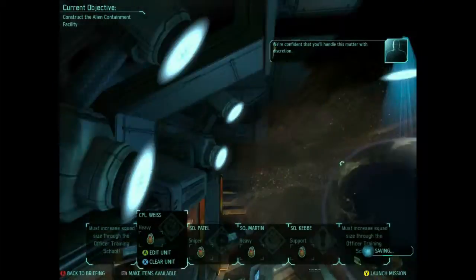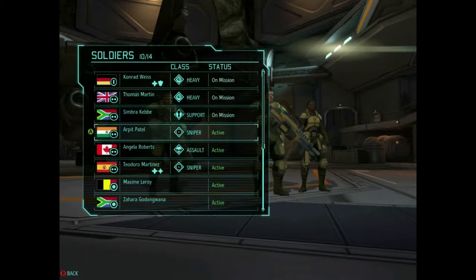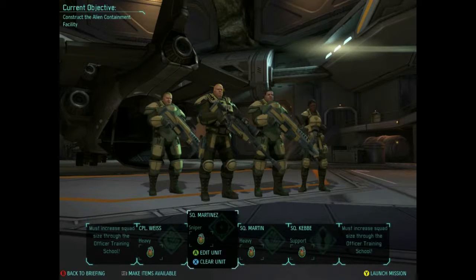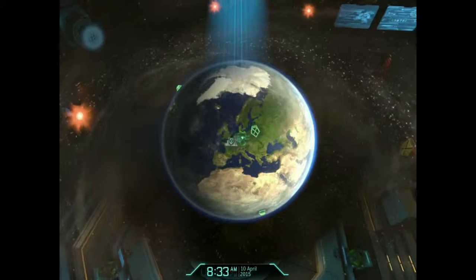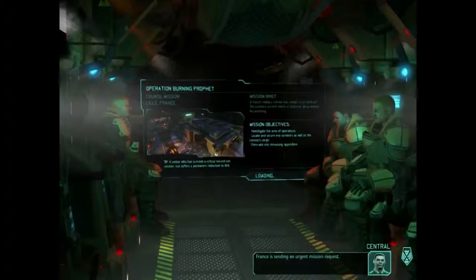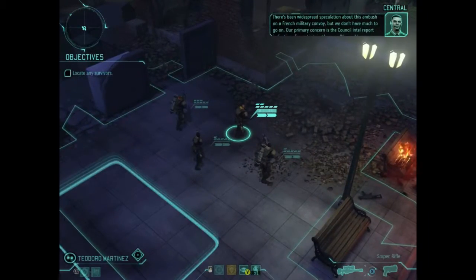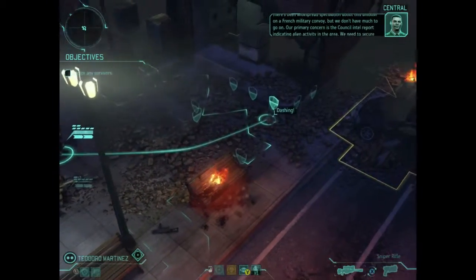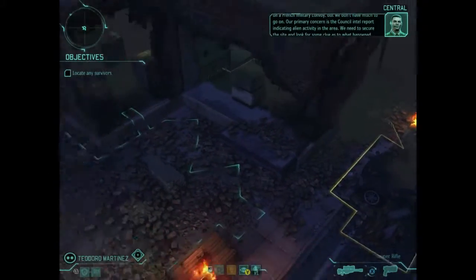We're getting a council mission. You get certain ones of these throughout the game at certain times and they're done in a certain order. The one we're going to is called the Burning Prophet, and it can be quite difficult. I'm going to show you how to get through it. It can also be one of the easier ones if you know what you're doing, but if you don't, it can get a little tricky.